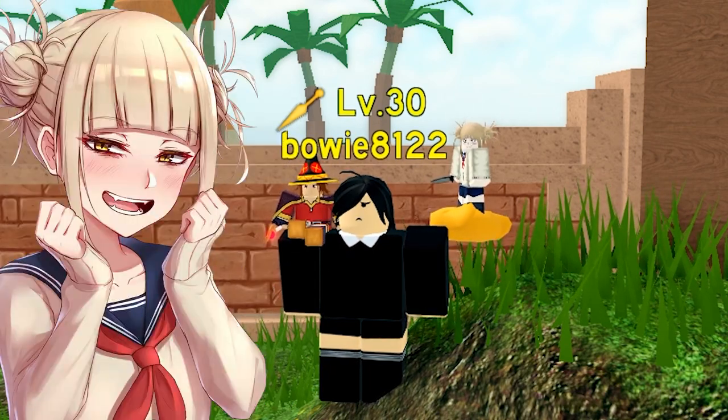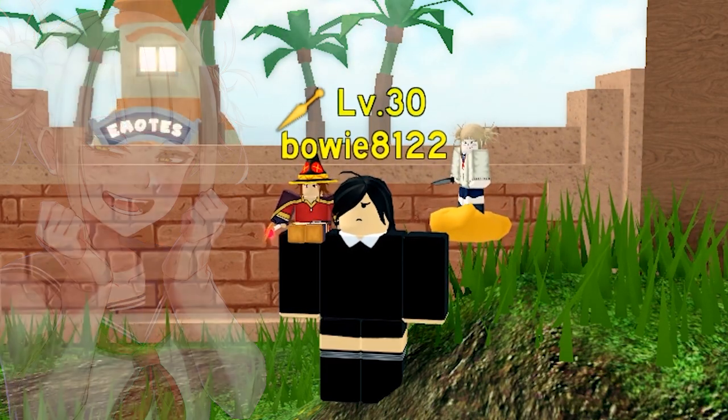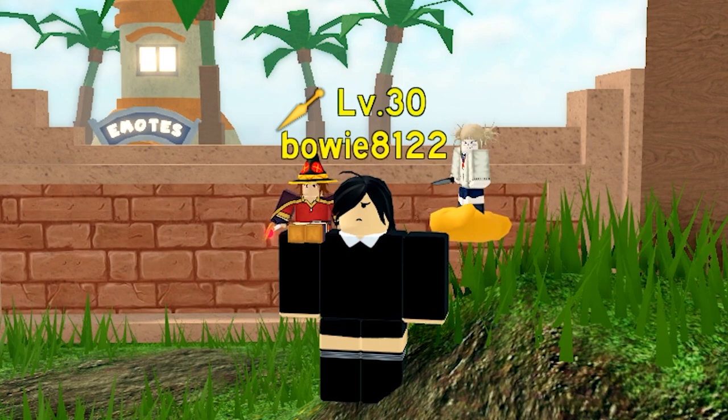My favorite unit in the game so far, Toga, happens to specialize in the bleeding effect. So they work perfectly together. And in this video, I want to show you guys the power of Nezuko and Toga together.